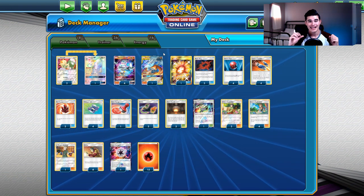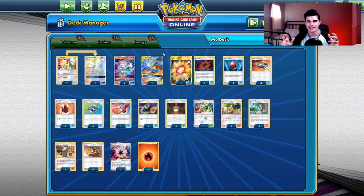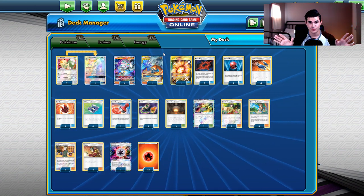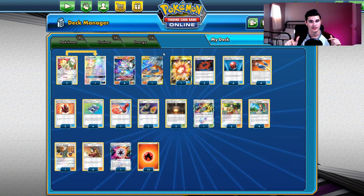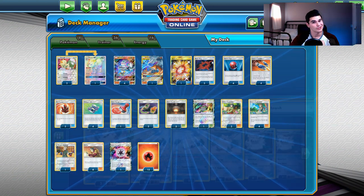Blacephalon has been uber popular since it first came out in Lost Thunder, and it's going to get even more popular because there are so many tag team decks in this format — Reshizard, Picarom, Mew Mew. This deck has a lot of value and popularity right now. But it's a known deck and does fear Malamar, so many players will be afraid to commit to it, which is why it's slightly below number 1. If Malamar wasn't in this format, this would probably be my number one pick for Worlds.